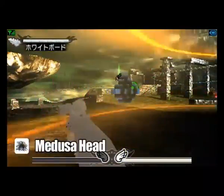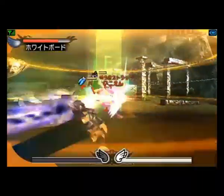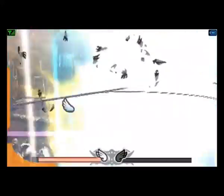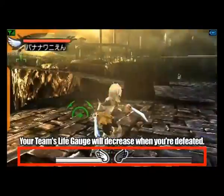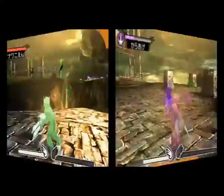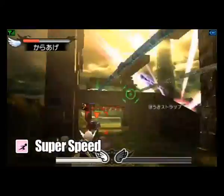The Black Club has been turned to stone, but he takes advantage of the chaos and defeats Bean Claws. When you're defeated, the team's health diminishes according to the value of your weapon. Activating super speed, Fairy Orbitars quickly advances on the opponent.